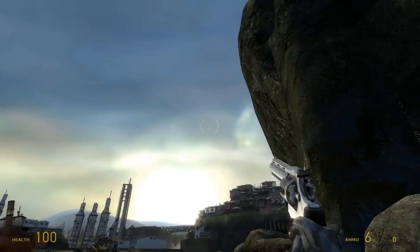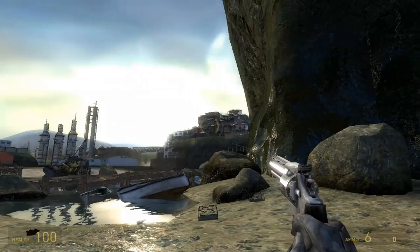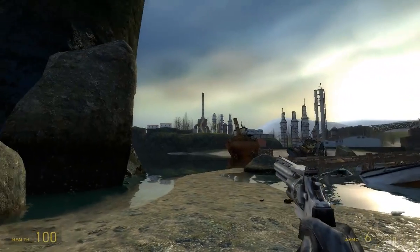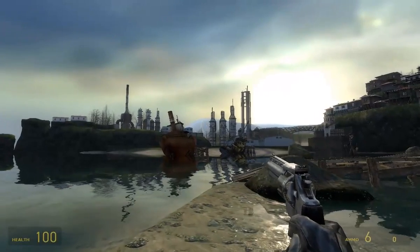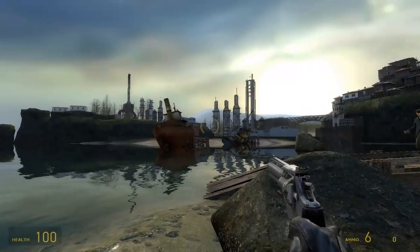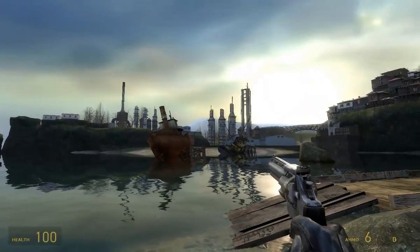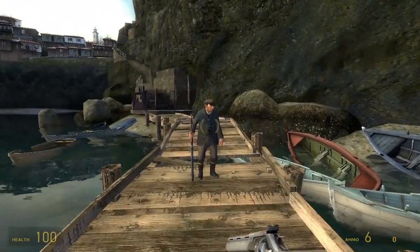So we start off here at the base of a cliff. A town to the right and some industrial things to the left. I don't know what those industrial things actually are — that looks like an incinerator. Those look like, I don't know, cement mixers or factories? But if we look down at them from up there, you'll see that they don't actually form a factory of any sort. They just look like industrial things from here.